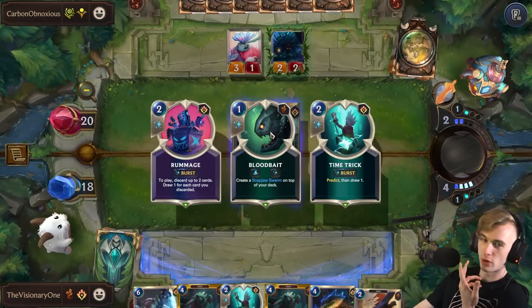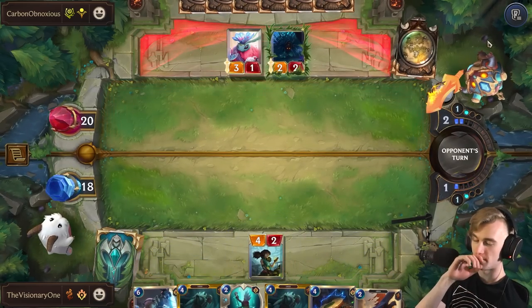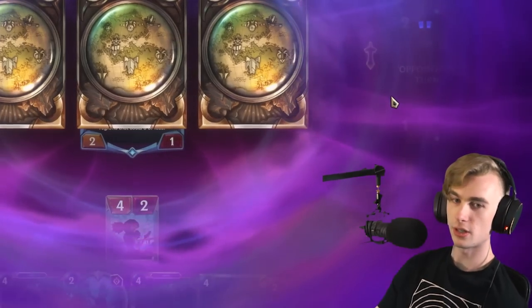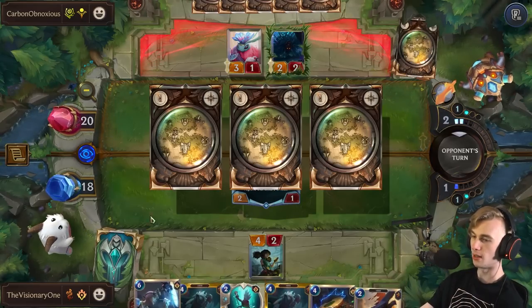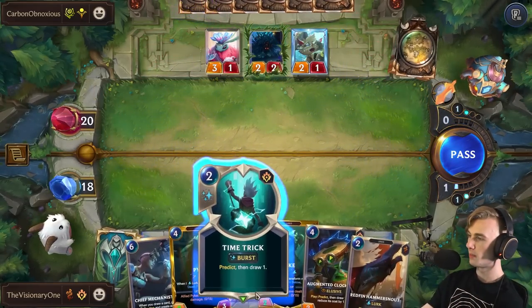Sump Monument! Bloodbait — oh, I should have saved this for next turn, I forgot. We want to play this on attack. More Bloodbaits is good. We could have gotten two Lurks if I played this next turn because we would have gotten one from Bloodbait being here and then when we drew Bloodbait we got another one from playing it. It's fine.